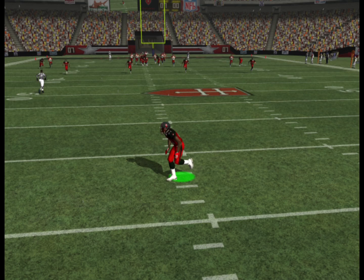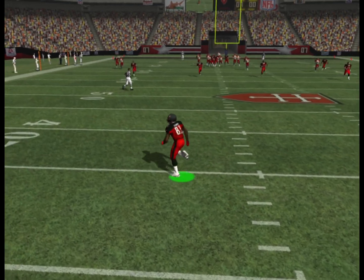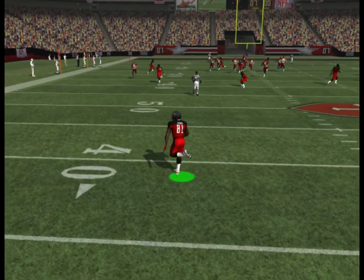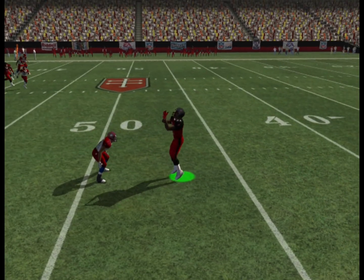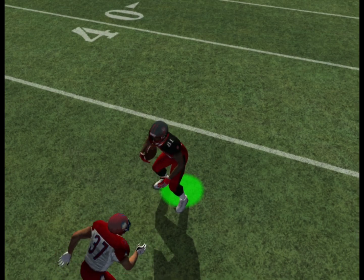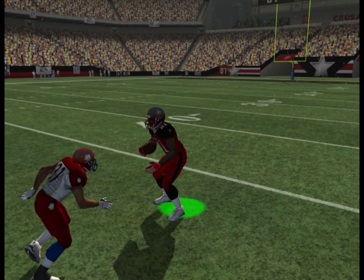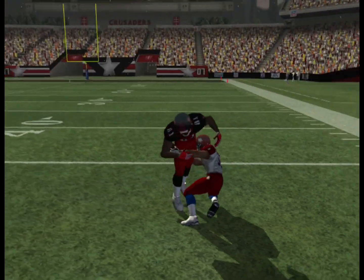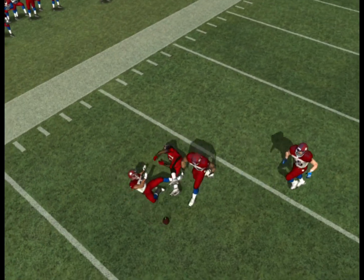Unwritten rule number two: punt returners must be able to run forward a minimum of three steps before contact or else they will fumble. Here we see a well-executed receiving of a punt where the returner is actually able to stop, square himself up to the ball, and field it cleanly. But he does not have enough room to take three running steps forward before the coverage guy hits him. The coverage guy even gives him a chance to field it, he even tucks it away like a ball carrier, and then here comes the coverage guy — the ball comes out instantly. This will happen almost 100% of the time unless you have enough room to run forward three steps.